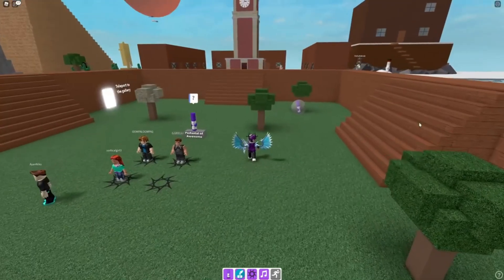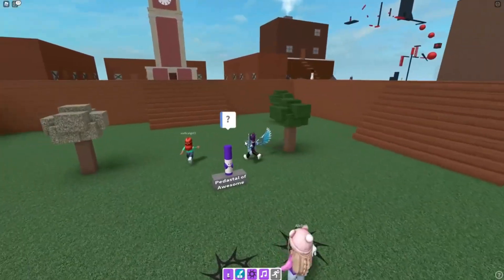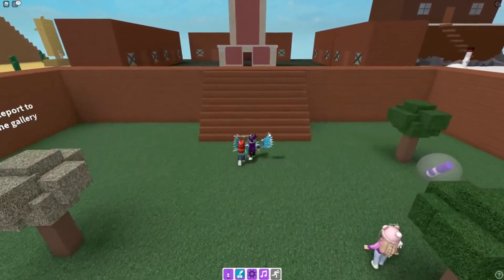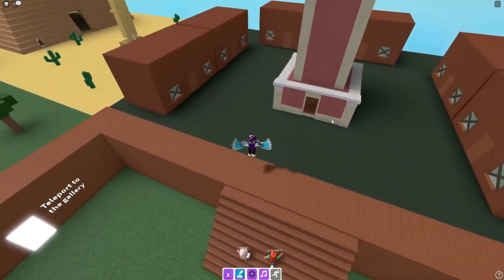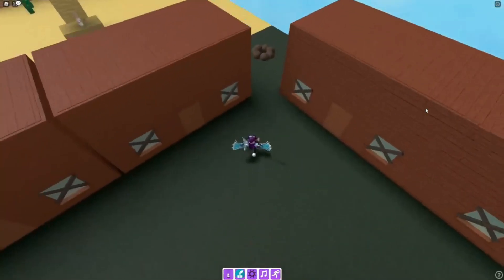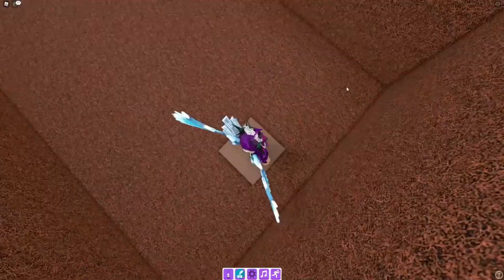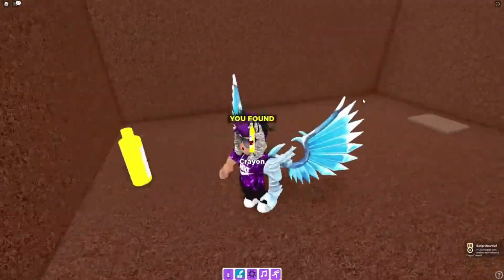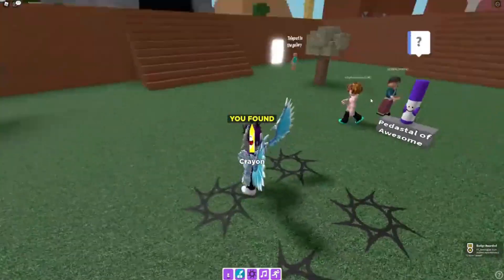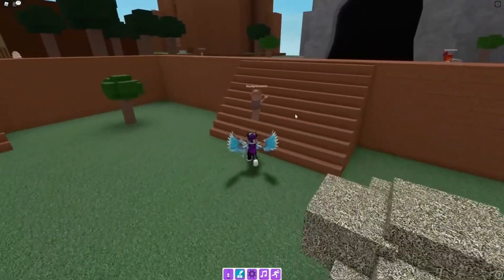For the crayon marker, go behind here and jump down a hole — in here you'll find the crayon marker. That also sends us back to spawn, which is handy.